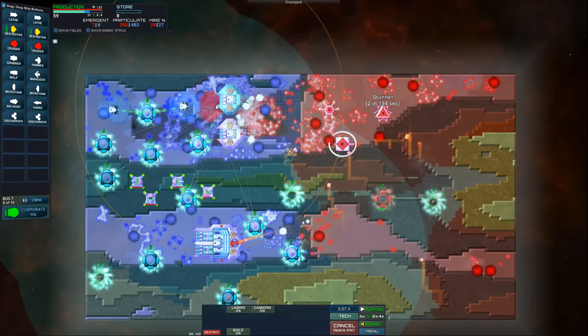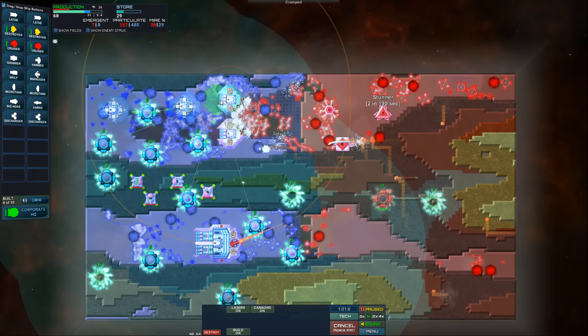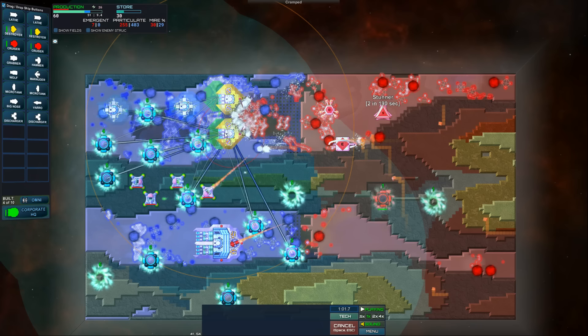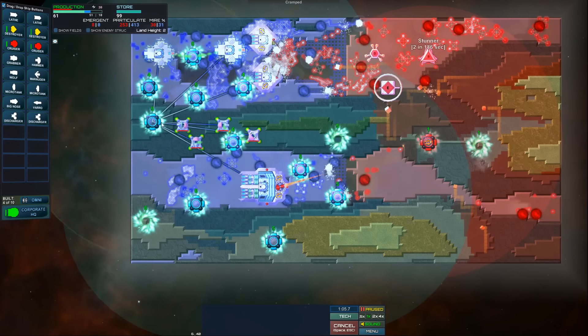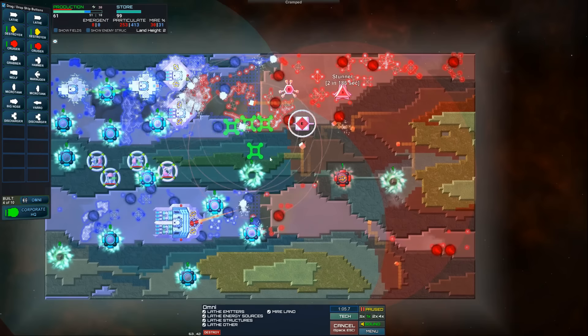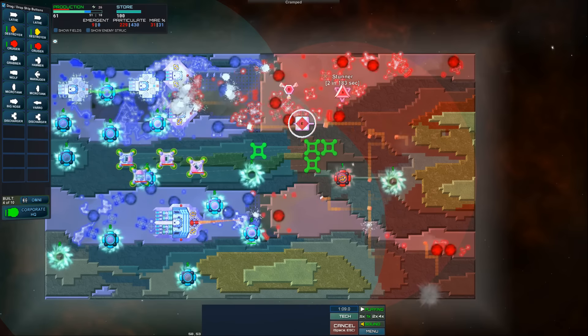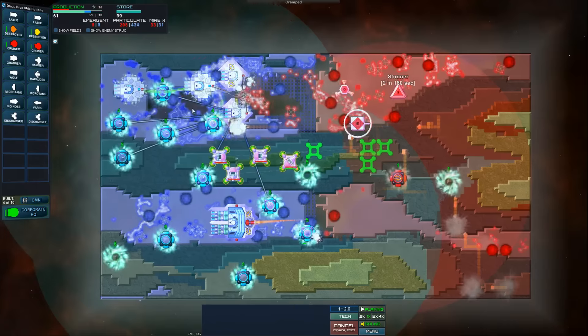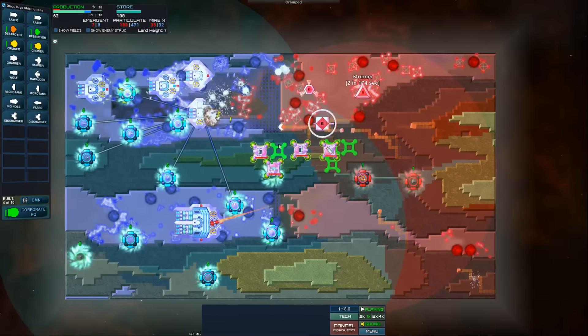We might be able to hold this. Let's fall back just a little bit. That cruiser's right there - you can fall back just a slight bit. I hope we can get some particles in here to make a difference. Doesn't seem to be much in the way of amp gems or anything. Let's move these guys forward and let them start lathing these emitters. I don't know if these destroyers are going to hold. If I can get these cruisers online and they can start shooting - there we go, that'll help. I think they're safe now.